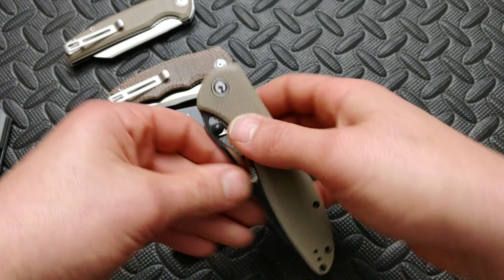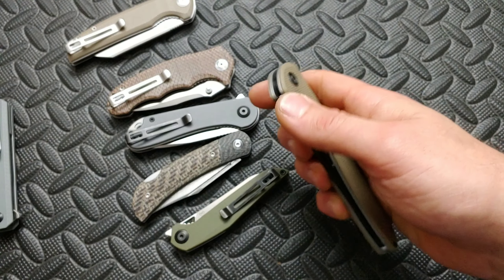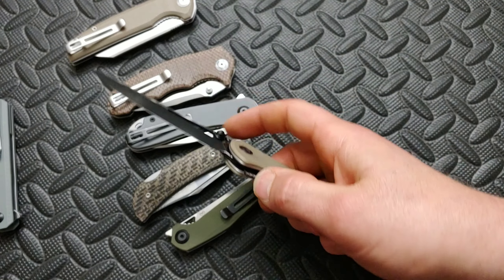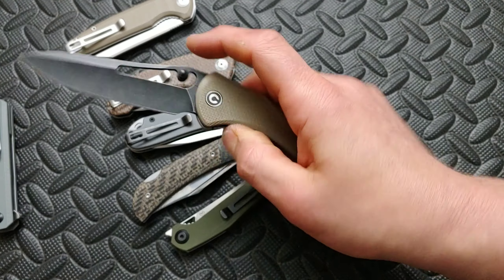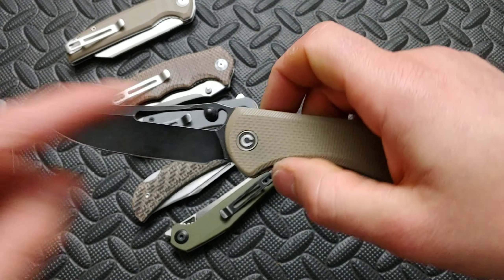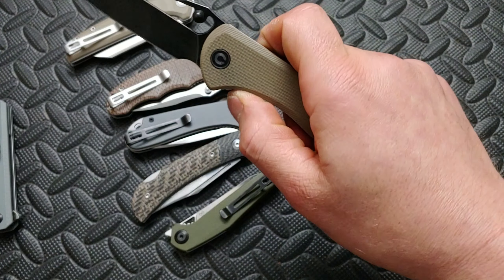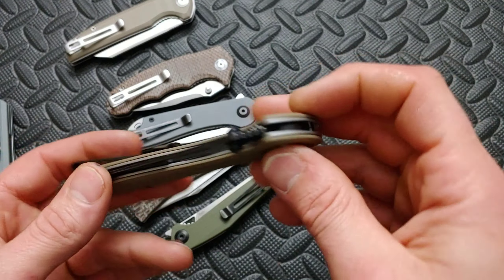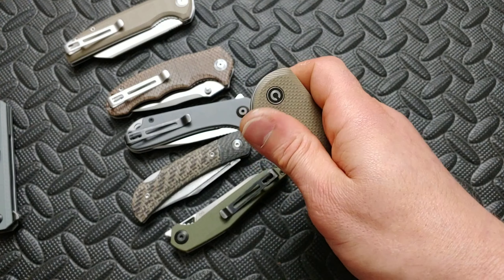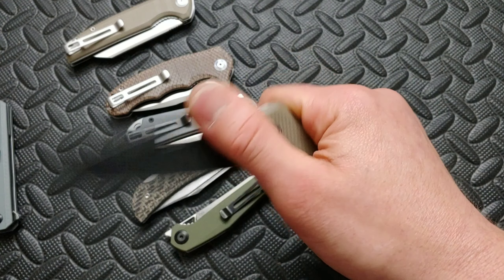Civivi tends to do really good blade shapes. The Pecaro is probably my current favorite Civivi knife. It's a very big knife — four-inch blade, nine inches overall — but it's stupid smooth on phosphor bronze washers. It's got thumb studs plus a finger-flicking hole, a deep carry clip, and a liner lock that's very easy to get to. Rolling it out, it's so smooth — like it's on oiled glass.